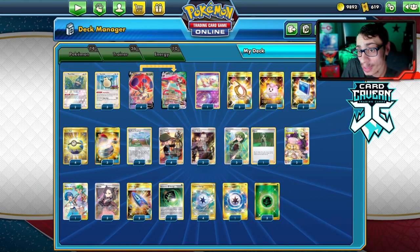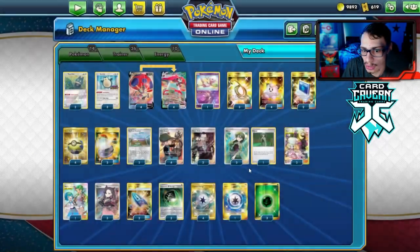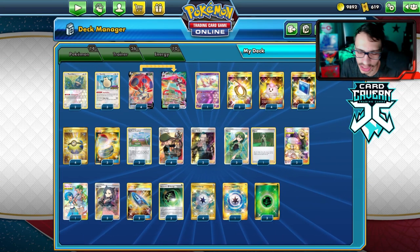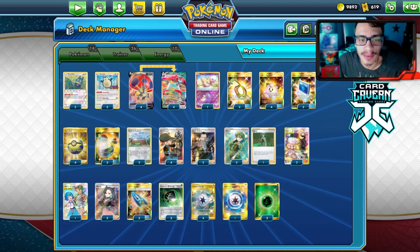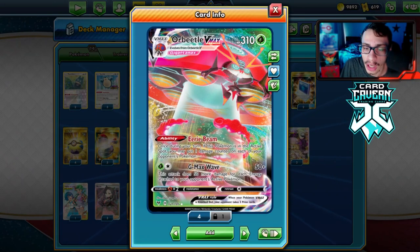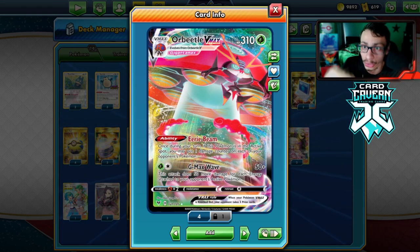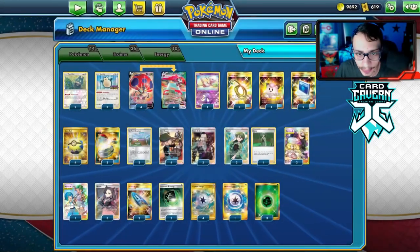With Victini out now, we just can't beat fire. The fire matchup is bad — we can put Weakness Guard Energy on the Orbeetle, but we can never Cheryl it, because if it takes damage and we Cheryl it, the Weakness Guard gets discarded. We can Munchlax it back, but it's not a guaranteed heads. Other matchups are honestly fine. It's really fun to spam Eerie Beam every turn, and we do have G-Max Wave as an option.